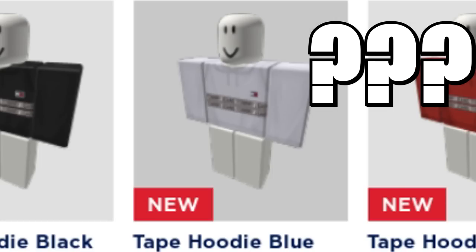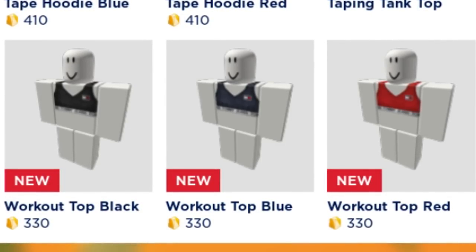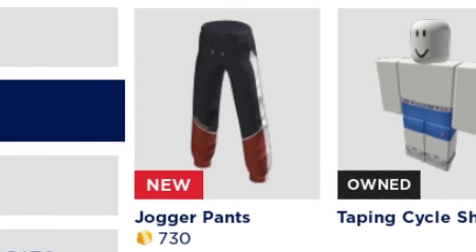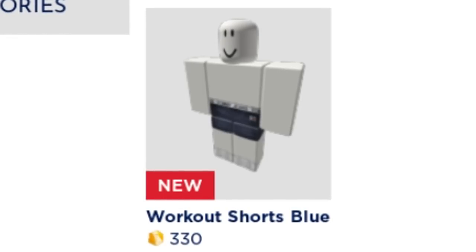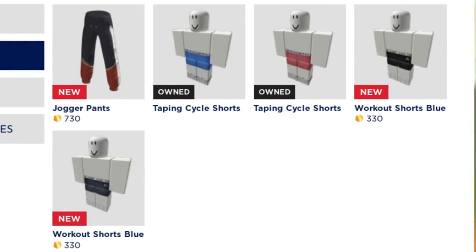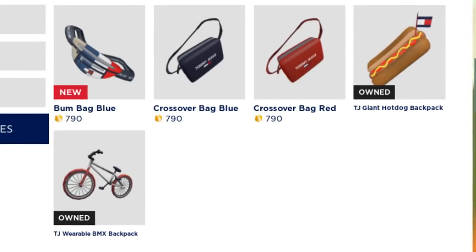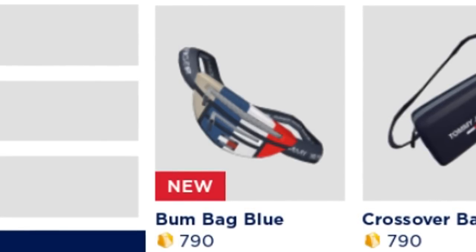Even though it says tape hoodie blue, it's actually white — I don't know why they messed this up. After that we have the workout tops in black, blue, and red all for 330 coins each. Moving on to the pants, we have the jogger pants for 730 coins, then the workout shorts — they say blue and blue, but that's supposed to be black and blue for 330 each. They messed up there again. Moving on to the accessories, the bum bag blue for 790 coins.